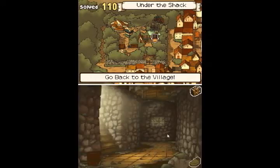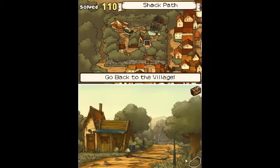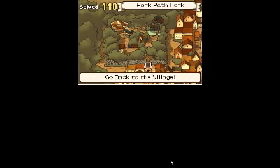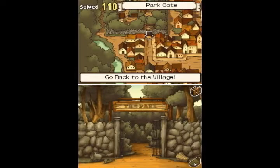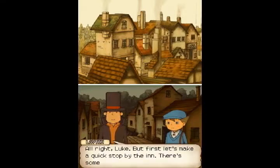So go to the left, and I believe we go up here. Yep, we're back topside. And then we just get out of here and walk back towards the entrance. It's time to — yeah, let's go investigate that dead end right away. Alright, Luke. But first, let's make a quick stop by the inn. There's something I need to check there.